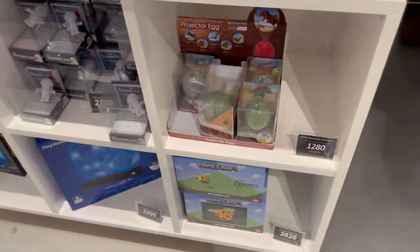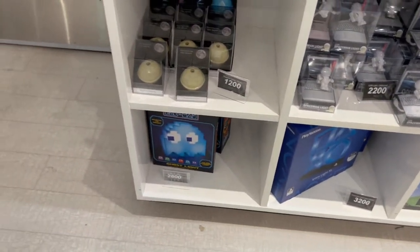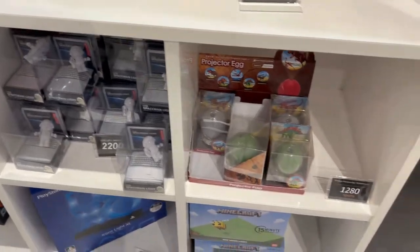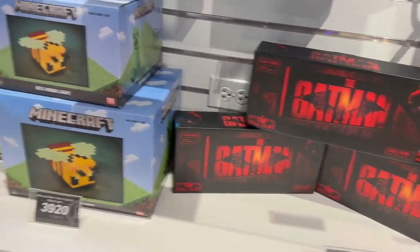They've got Minecraft stuff, a PlayStation Lamp, a Batman Lamp, a Batman Go, some sort of moon thing, an astronaut USB item, a projector egg, and a Batman logo lamp. Minecraft and PlayStation items as well.